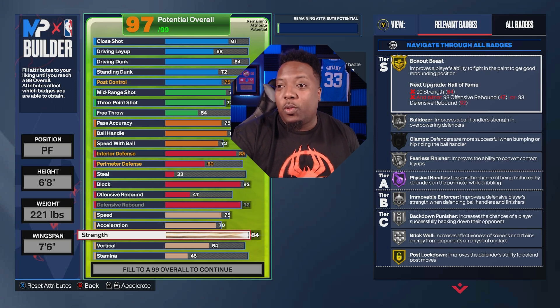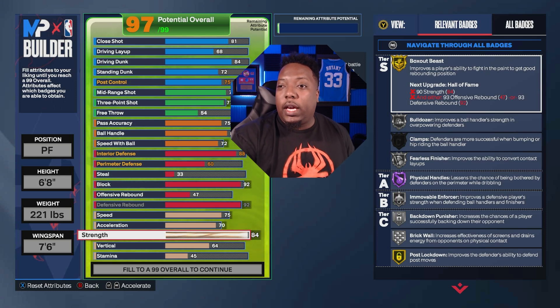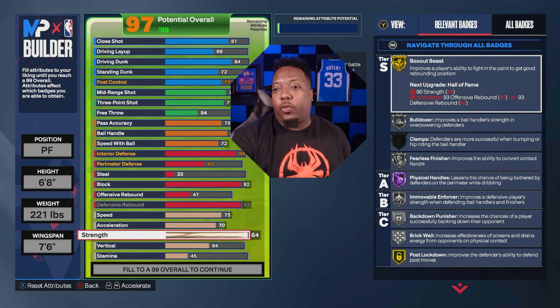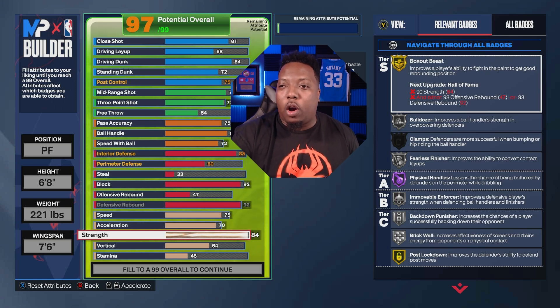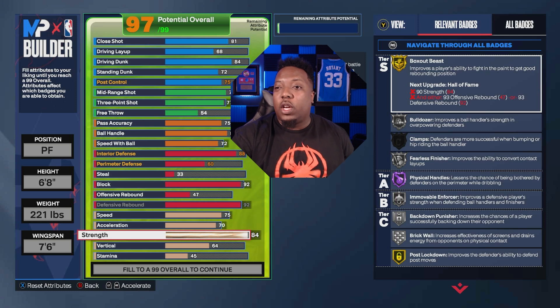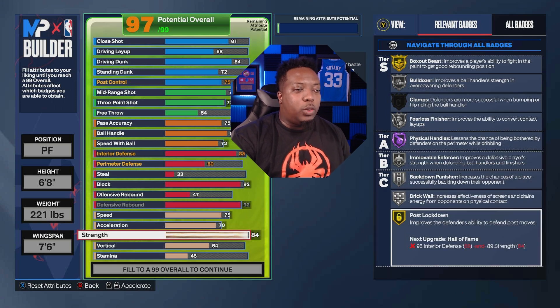We had to sacrifice somewhere so we went 84 for strength. That gives us Gold Box Out Beast, Silver Bulldozer, Silver Immovable Force, Gold Post Move Lockdown to deal with post scorers, Silver Brick Wall, Hall of Fame Physical Handles, and Silver Fearless Finisher.